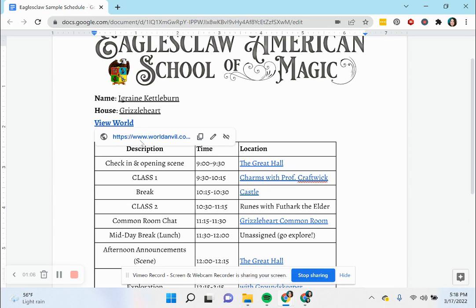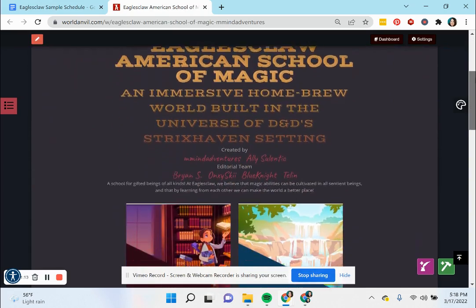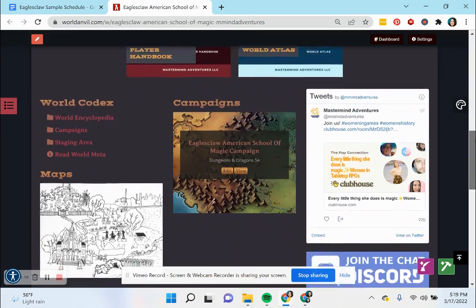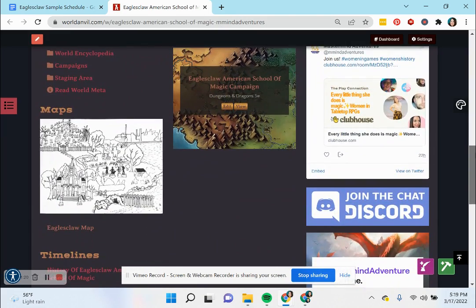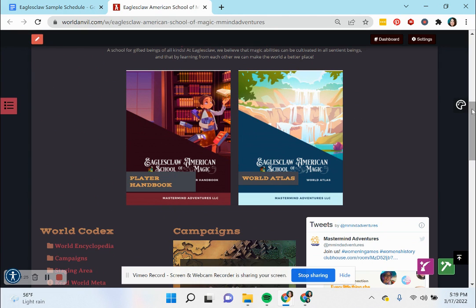We've created this world here at World Anvil, and this here is sort of an introductory page that has links to important information and things that the kids might explore on their day at Eagle's Claw. This will also be used for our week-long adventures, the week-long camp program, and also for the week-to-week programs that we are starting after the conclusion of the April 16th event.